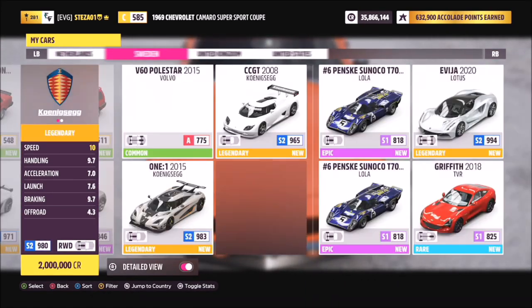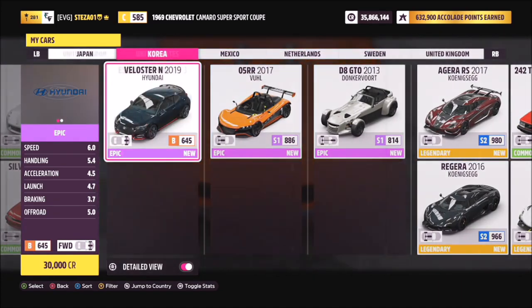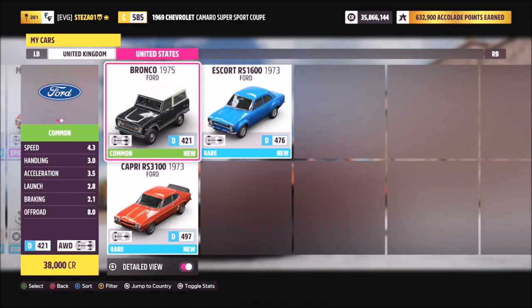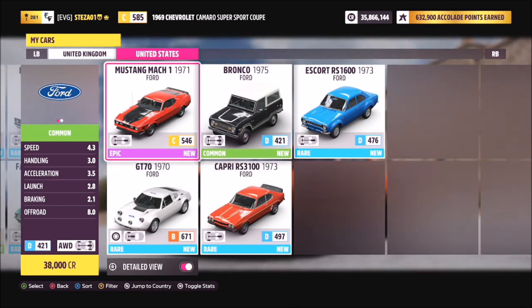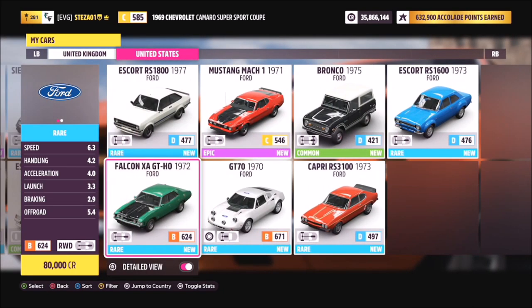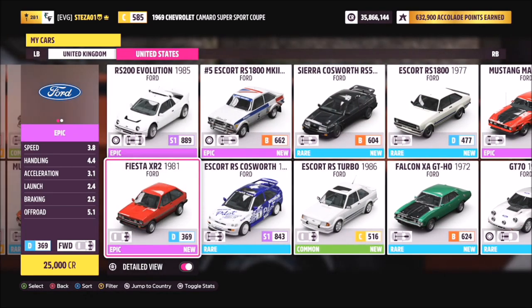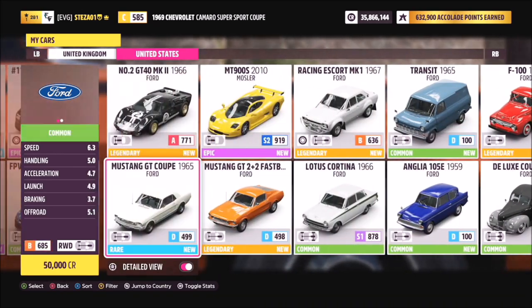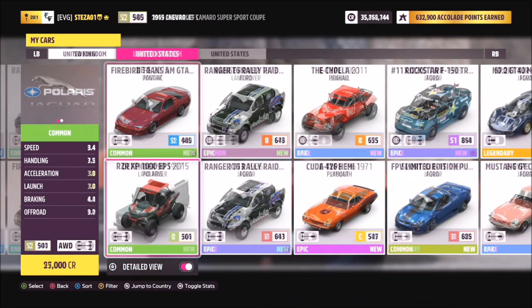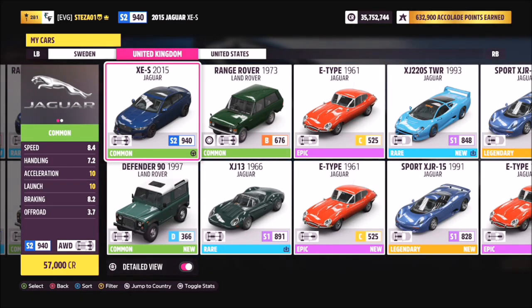Some of the cars don't actually belong to the country you might expect, because it's sorted by manufacturer. For example, Ford is American even though the Escort had its own variant, and Jaguar was English but is now owned by an Indian company. Overlook those discrepancies and you'll find the main six countries — just pick a car from any of them.